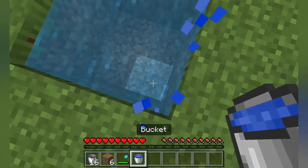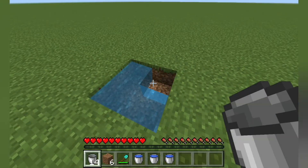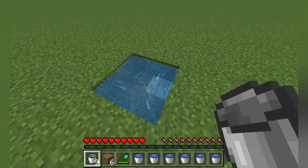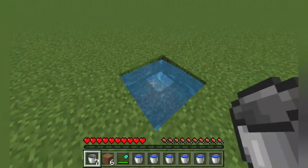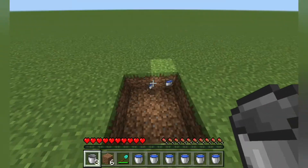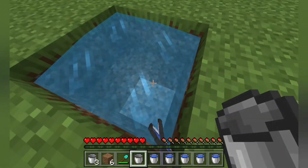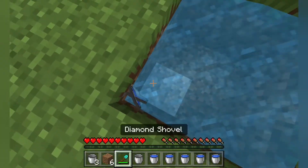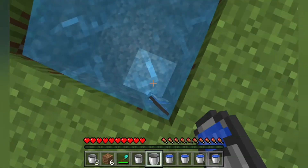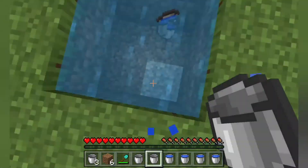You can now take water from any of the blocks — from here, here, here, here, anywhere. Unfortunately, though, if you do it too quickly it messes it up. But there you go, you now have your infinite water source.